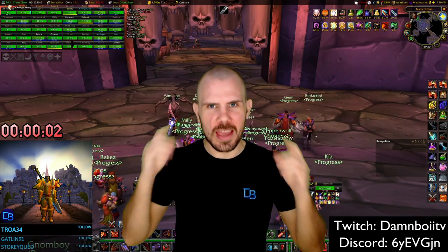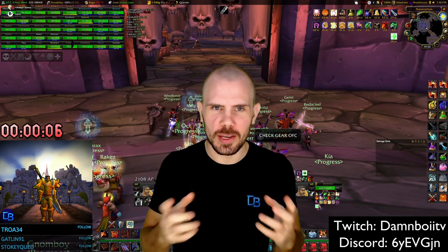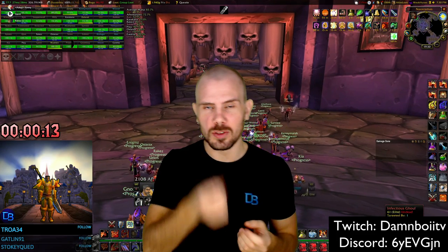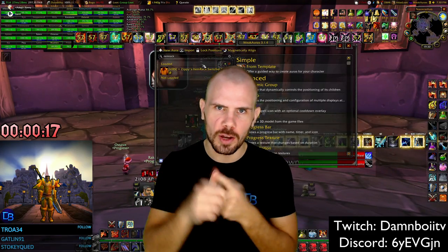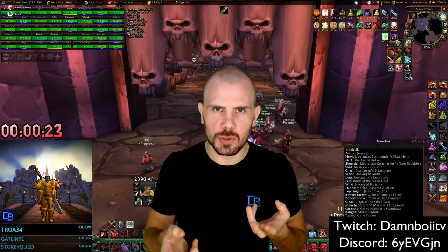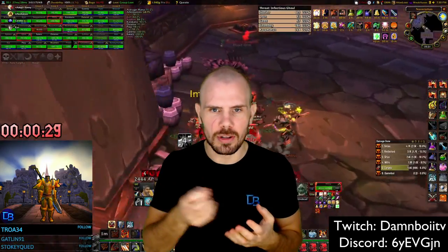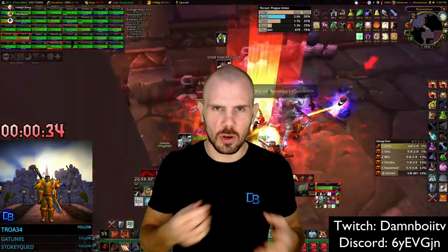What's up guys, it's your boy Danboy back with another video. Today we are going to have a look at the Plaguewing inside Naxxramas and how you can improve your DPS and your parses on the three bosses in the Plaguewing: Noth the Plaguebringer, Heigan the Unclean, and Loatheb. I'll give you some tips and tricks on how you can use your cooldowns better and get more Mighty Rage pots used.